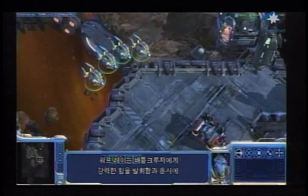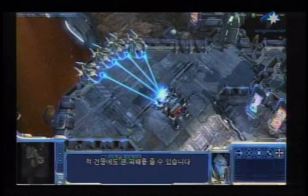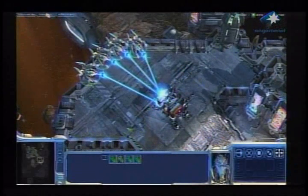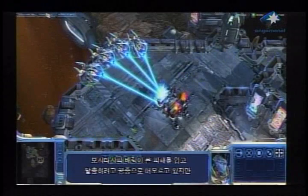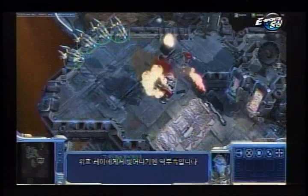The same thing that makes the Warp Ray dangerous against battlecruisers also makes it very effective against enemy structures. You can see this barracks is taking tons of damage from these Warp Rays and is going to try to lift off to escape, but it just can't get away in time.